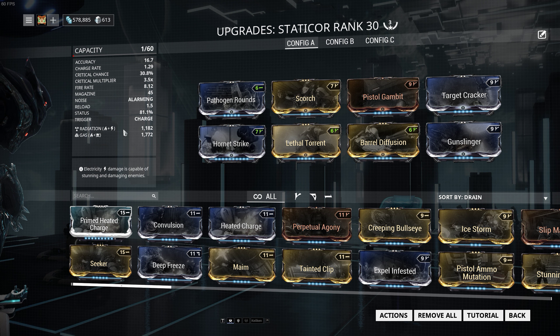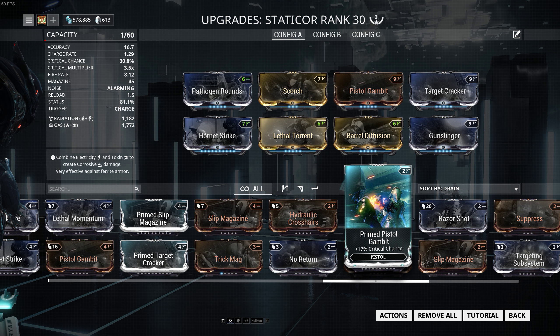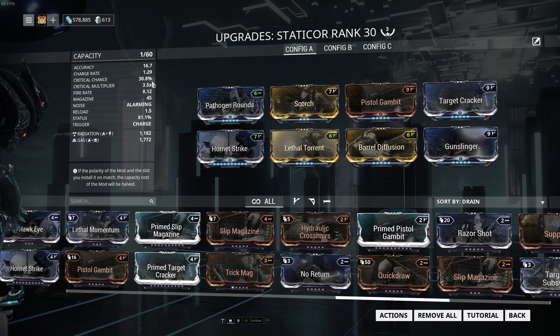As we can see we are using gas and base radiation damage with about 81% status chance. The crit chance and damage do seem low — not even 31% with a 3.5x multiplier — which is because I'm using only the standard crit mods. I do have the primed crit mods, but I just have not had the time to level them up, or the endo reserve for that matter, so they just sit there as a constant reminder that I'm still rather poor in some regards.